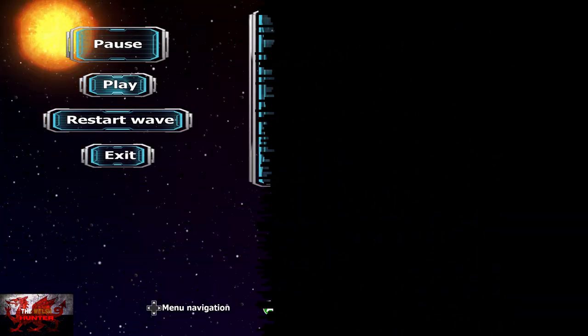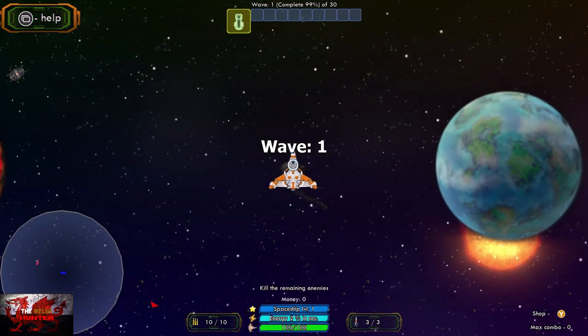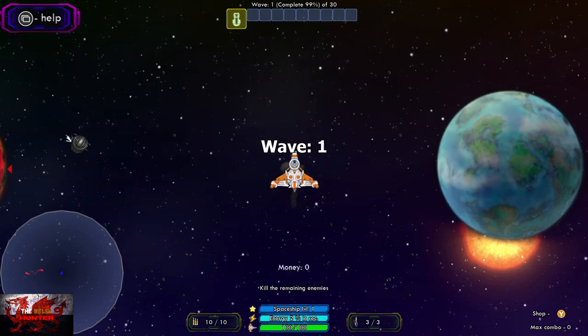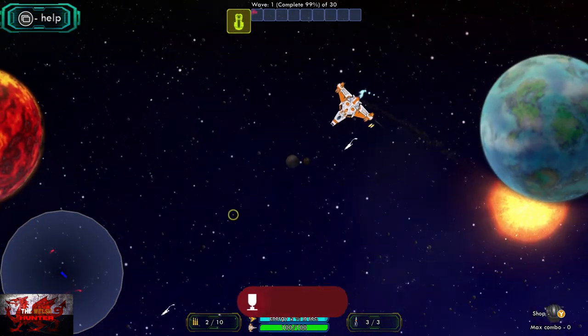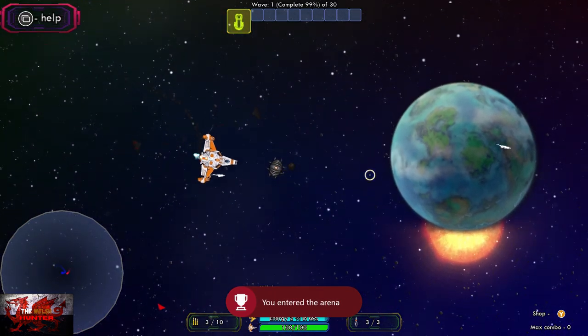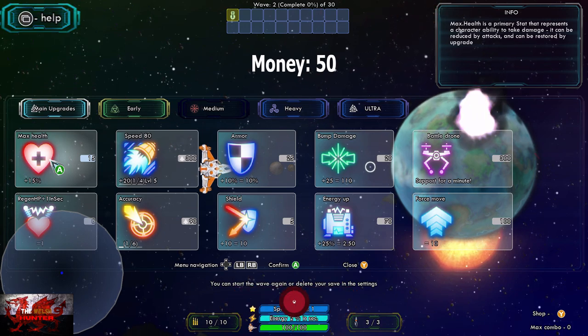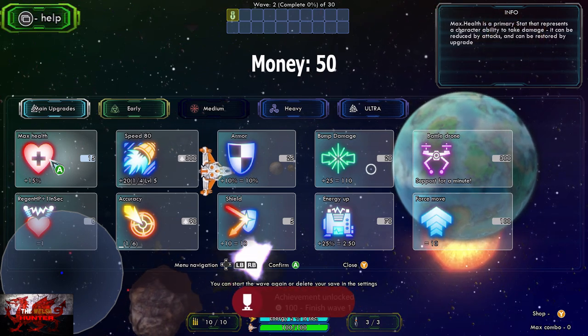So you're going to press the start button here, press play, and then it'll bring you up to the shop. Of course we can't buy anything straight away, so just press the white button to move on, and then move with the left stick and press the right trigger to aim. All we're going to do is shoot the first couple of enemies here, and that's going to get us 2 achievements for entering the arena and for completing wave 1.